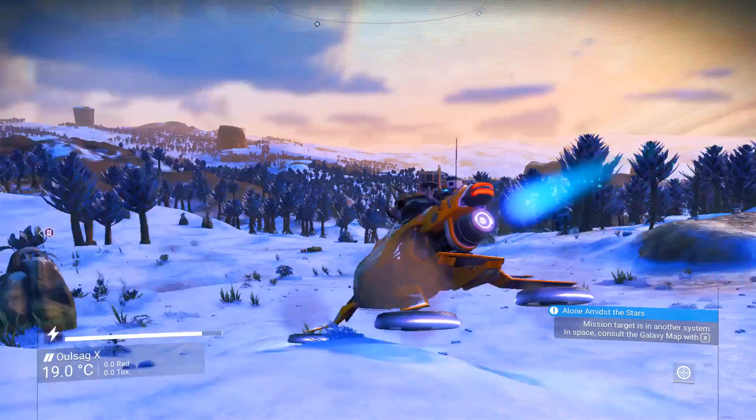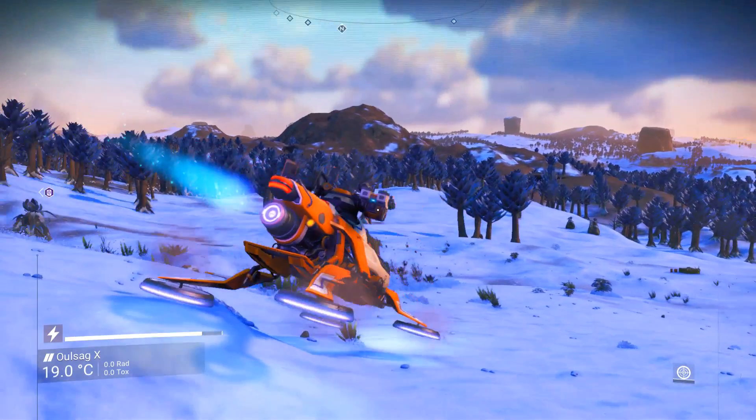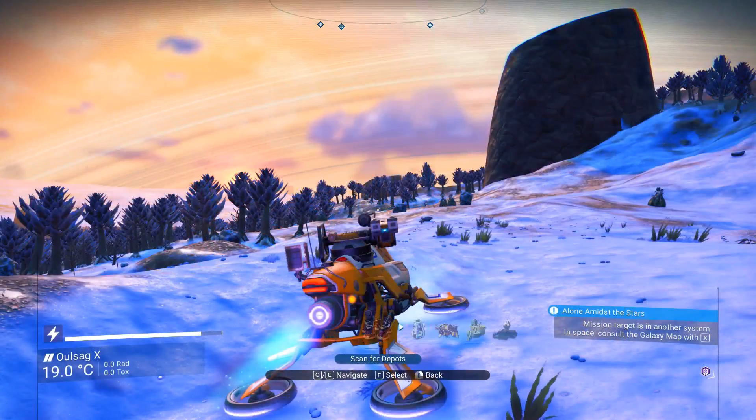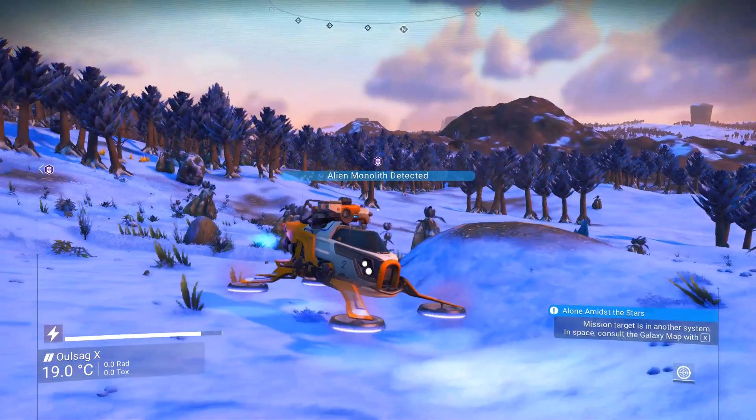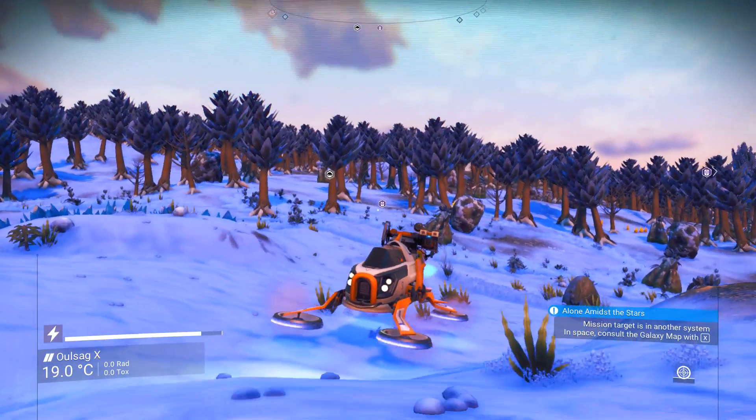Once you have all upgrades of the signal booster installed, you can choose to look for depots, drop pods, abandoned structures, ruins, or alien structures. The acceleration module allows you to use a speed boost when traveling around and reaching your destination faster.